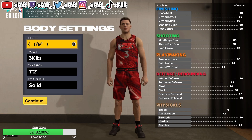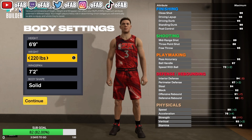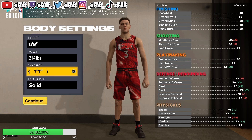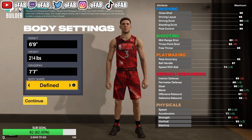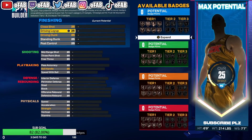Right away, we're going to make them 6'9", 214 pounds. We're going to put his weight all the way down to 214, and put his wingspan all the way up. Then put 'Define' — Define gives you like an inch or two on your wingspan. So we're going to put Define right here. Wingspan 7'7", 214 lbs, 6'9".